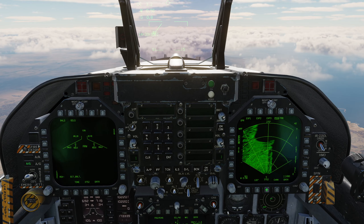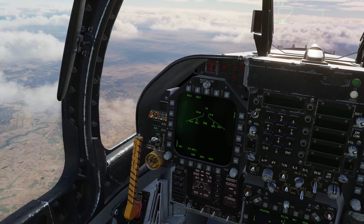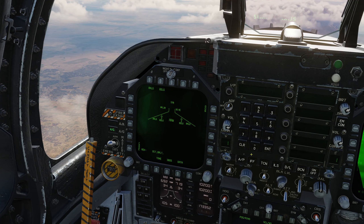On the right hand multifunction display I'm going to press menu and bring up FLIR — that shows us the pod. I'm going to adjust the brightness a little bit so we can read it somewhat better, and then we're going to focus down on the left hand multifunction display because here we've got the stores management system.